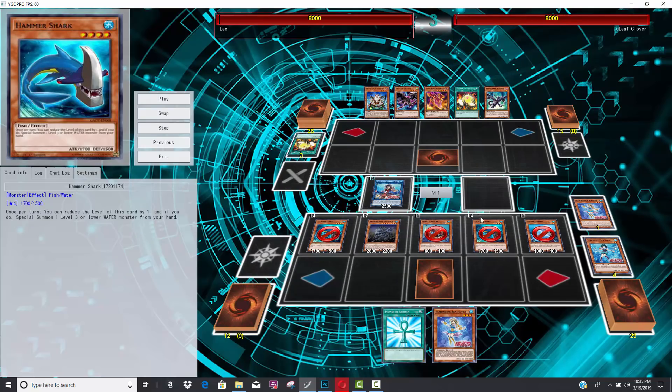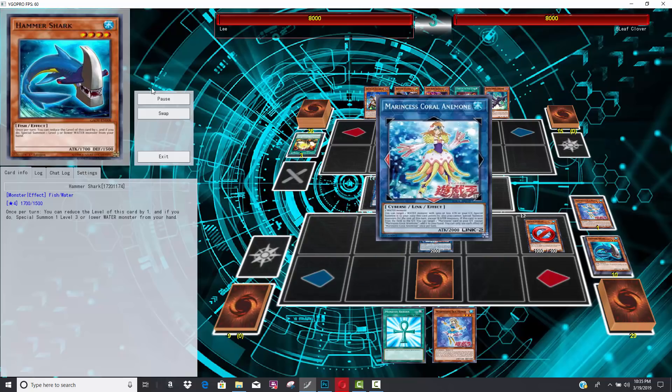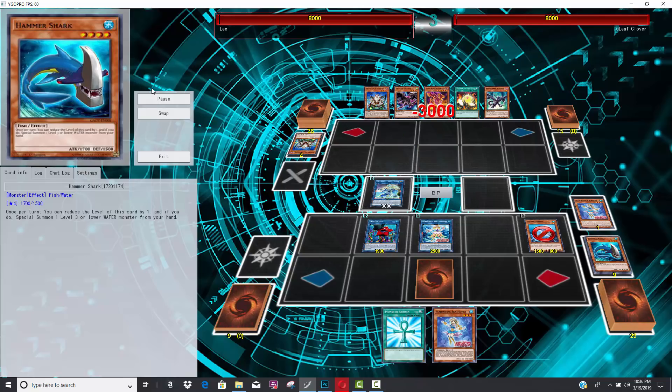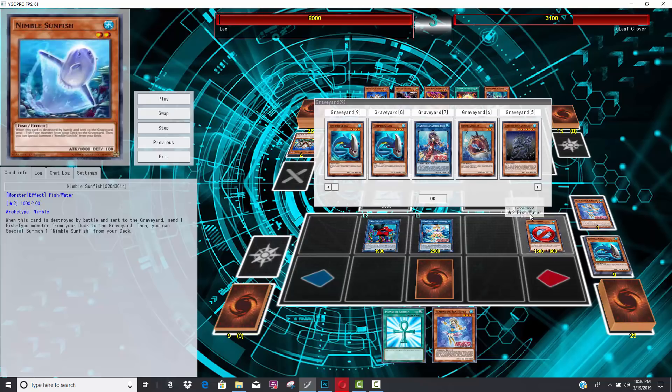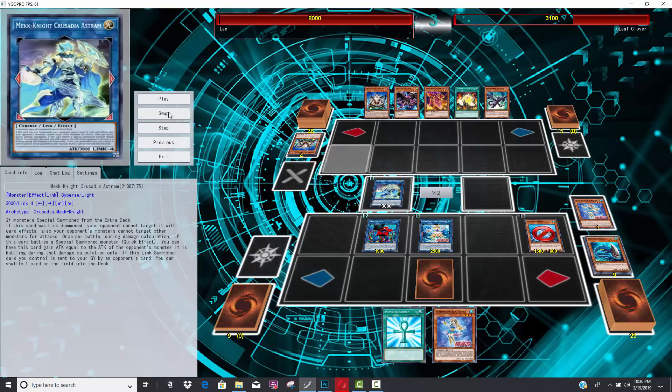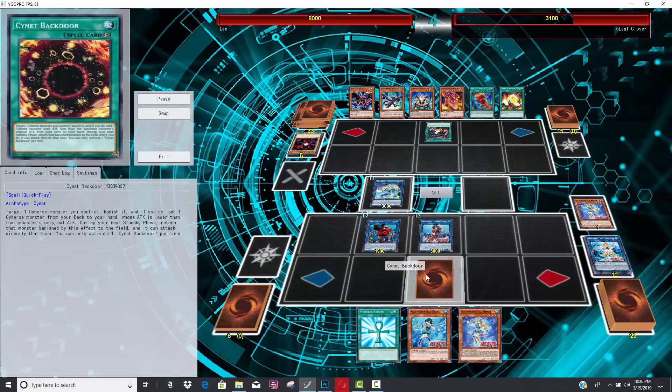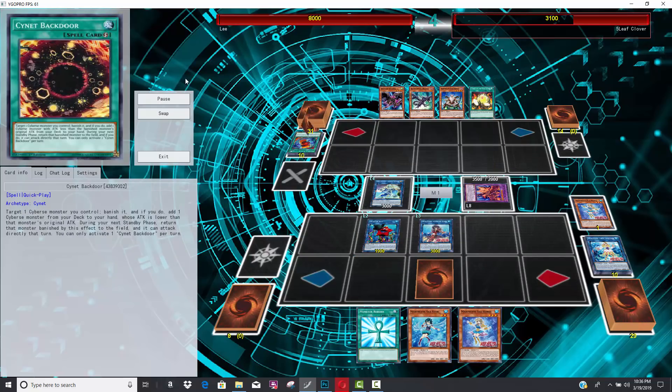You can't go into Toadally Awesome because these are Level 2 Fish monsters and not Aqua. Maybe he could have gone into Bahamut Shark and then summoned Toadally Awesome that way. But instead he's going to go for Mistar Boy and some Link plays, which definitely makes sense. His opponent really isn't doing anything. He had Monster Reborn so maybe he could have tried. He is going to go into another copy of the Link 3, Marbled Rock.